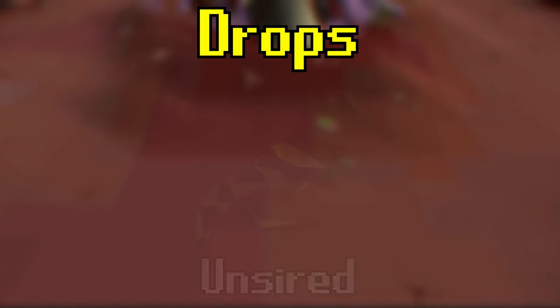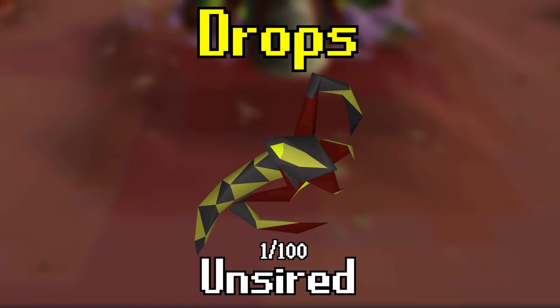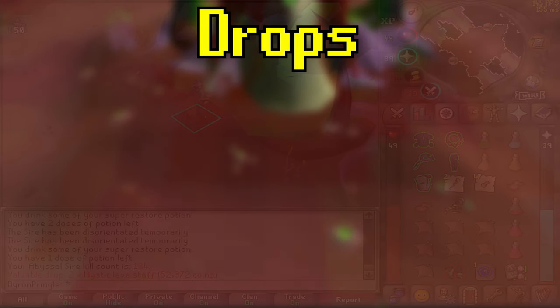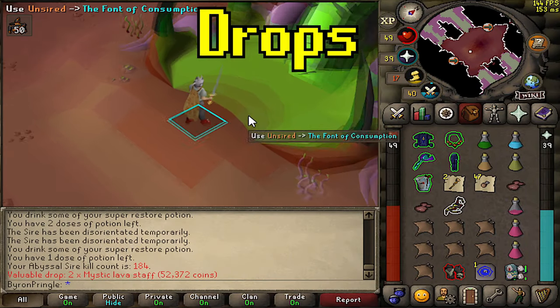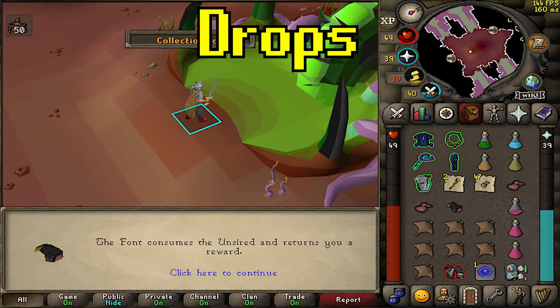The sire is primarily killed for its unsired drops at a 1 in 100 drop rate. This is actually the only unique the sire does drop, and that's because of what you do with the unsired. Once you receive one as a drop, you can take it back to the middle of the nexus where you come in and use it on the font of corruption.